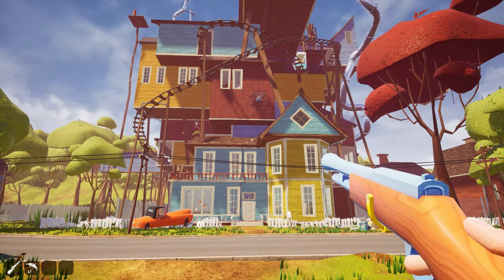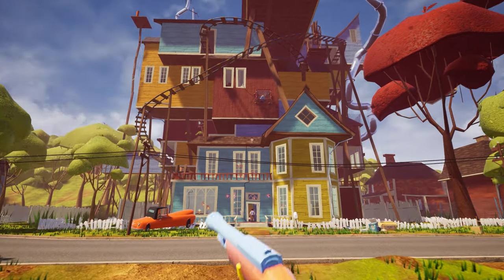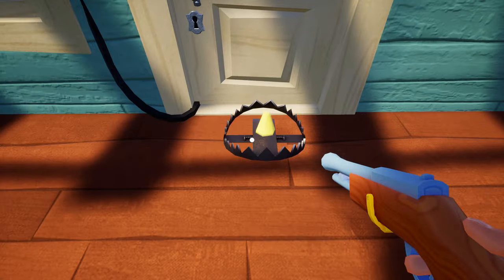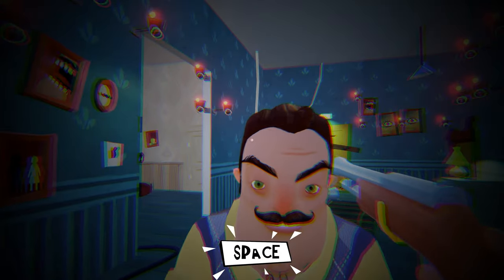To get the red key you will need a gun. If you don't have the gun, check out mission 9. The second thing you will need is an umbrella, which we got very easily in mission 1.